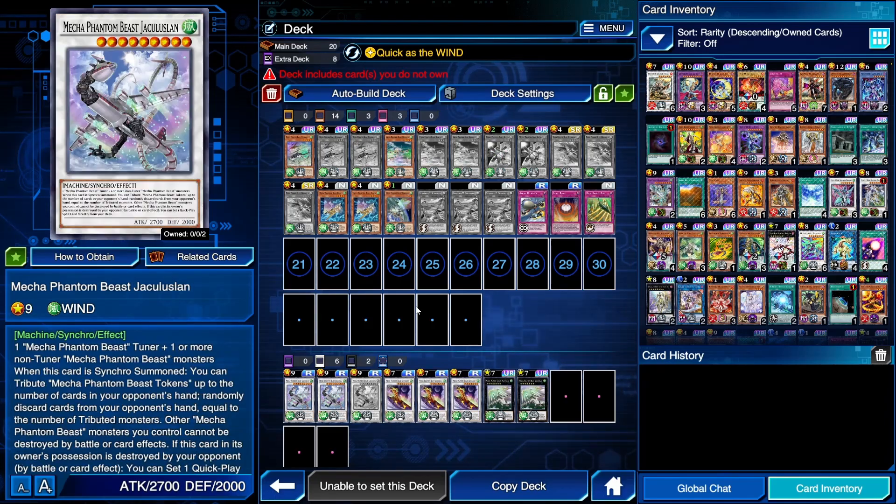Or you tribute 3 tokens to get out Tetherwolf, Hamstrat, and O'Lion, which gives you your level 9 — Mecha Phantom Beast Jackly Looseline, the boss monster of the deck. It allows you to tribute your Mecha Phantom Beast tokens, including the one you get from O'Lion when it's sent to the graveyard for the synchro summon, to rip cards from your opponent's hand. So if you tribute 2 tokens, your opponent loses half their opening hand. Extremely good effect.